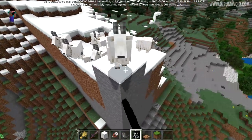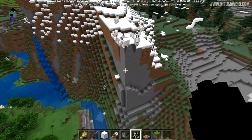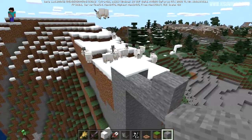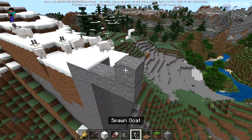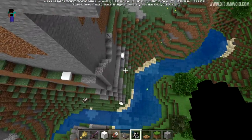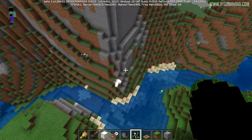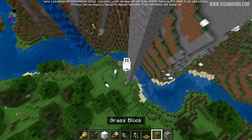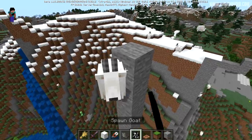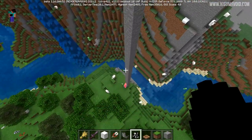Goats are said to be kings of the mountains and take reduced fall damage. Testing this by dropping them from height - from 33 blocks up they can survive with only a couple of hearts of damage remaining, but from 34 blocks they die. So they have significantly reduced fall damage, surviving falls that would kill most mobs.